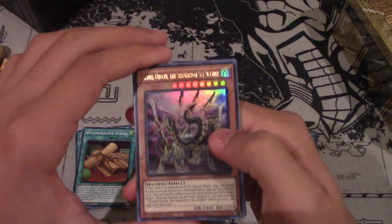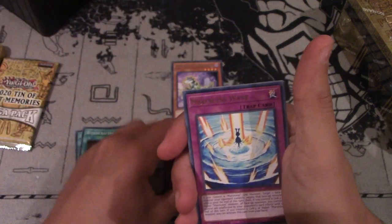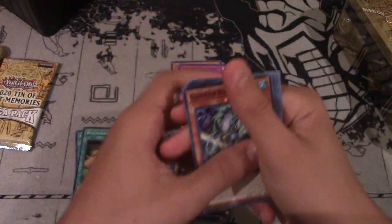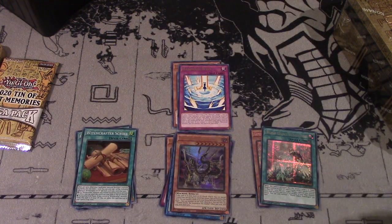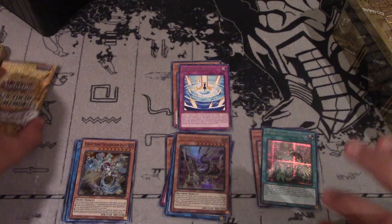That's a sick pack! Gizmic Orochi the Serpentron Sky Slasher - that's definitely a very nice staple. And Marincess Wave, the negate for the deck. If the deck ever becomes good, you want to pick that card up. And Tiny Fieldspaul, which is basically Pot of Greed. Super sick pack. I accidentally put the supers in with the pile of commons - let's put them back. Super, super sick pack.